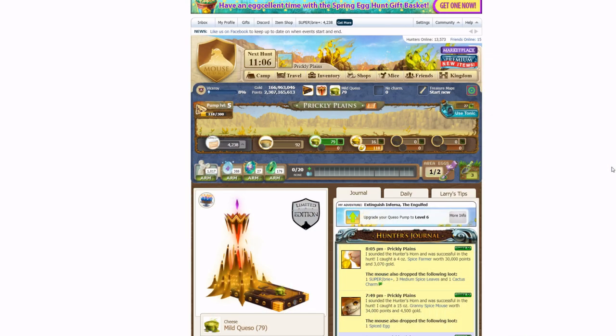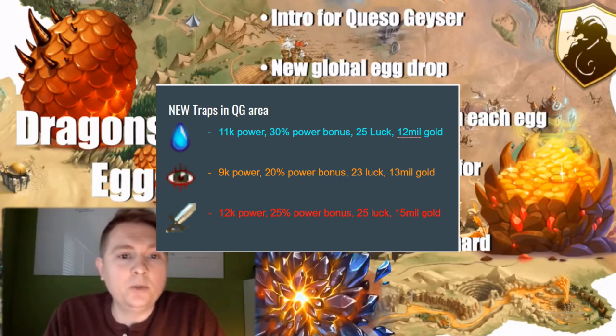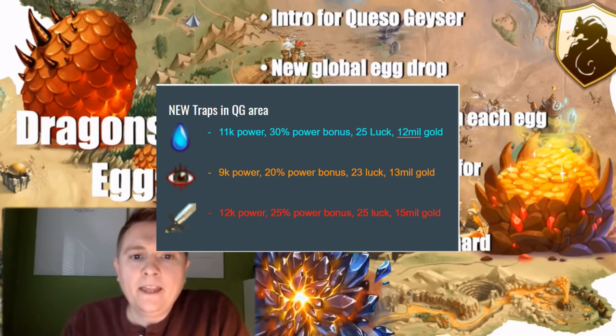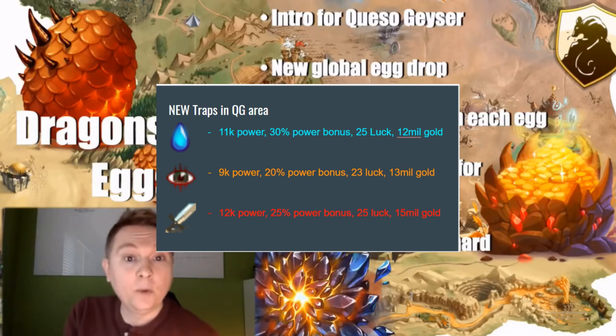Also mentioned by Dave are some of the new traps featured in the Queso Geyser area. There's a Hydro trap with 11,000 power and a 30% power bonus paired with 25 luck. A Tactical trap with 9,000 power and a 20% power bonus paired with 23 luck. And finally a Physical trap with 12,000 power — making it the strongest trap in the entire game — with a 25% power bonus paired with 25 luck.